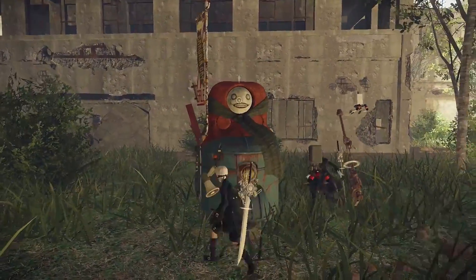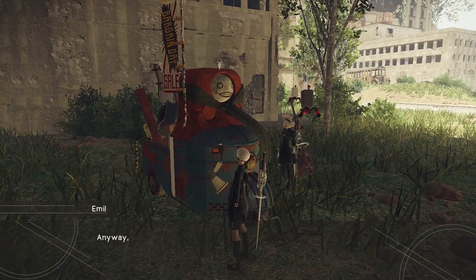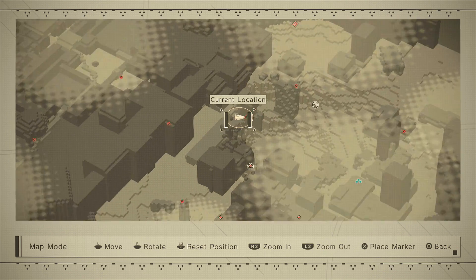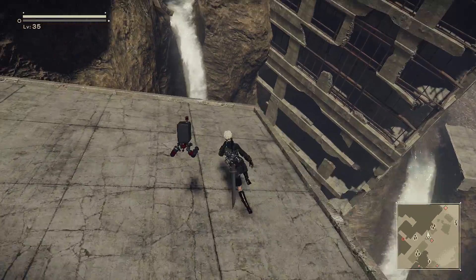We have to finish Emil's Memories side quest. If you don't know how to do that, I'm going to leave a link in the description to a full walkthrough I did on that quest. Once we've done that, come to this area here on top of this roof, right beside the massive crater in the middle of the city.